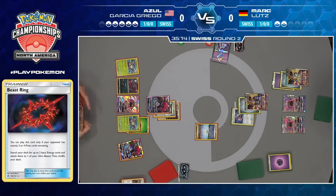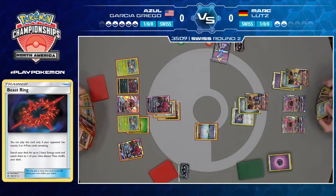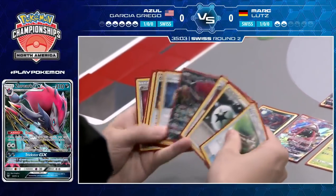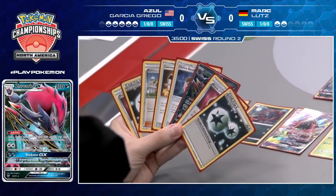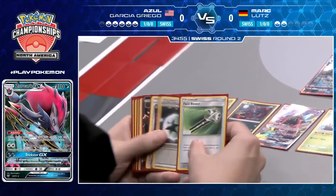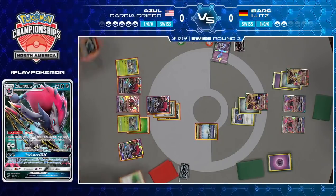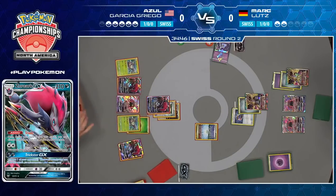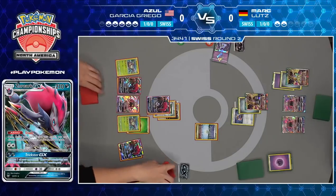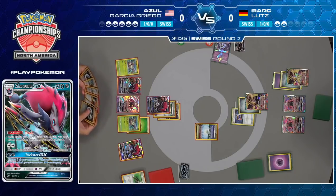Azul is probably going to be digging for N this turn — either that or some Puzzle of Time to get back Countercatcher and try to soften up the other Ultra Necrozma. This is one way you can play around B-String: take the knockout, or try to soften up both Ultra Necrozma before you take that knockout. Then the turn you take the knockout, you play an N and hope your opponent doesn't draw B-String. He trades the Field Blower, does find the N and the Guzma off the top of the deck, so he does have access to that N this turn.